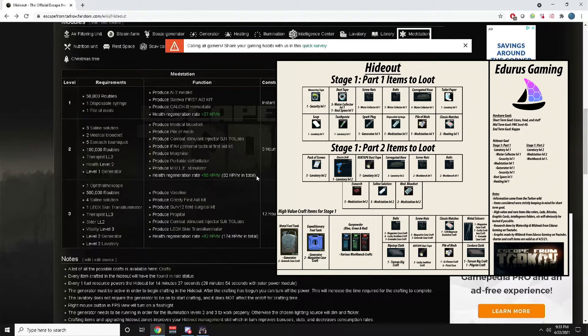Med Station 2 is probably going to be the last thing we get in Stage 1, mainly because it requires Therapist Level 2 which needs you to be Level 13. These stages are goals — Part 2 is the end goal, Part 1 is what's needed to get there. Med Station 2 items: Level 1 Generator, Level 2 Therapist, Health Level 2, 150,000 rubles, three saline solutions, two medical blood sets, and five SMART tourniquets.